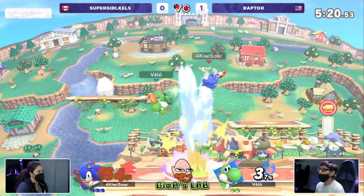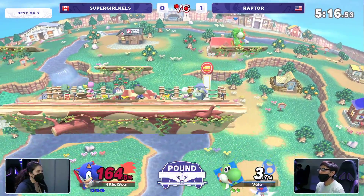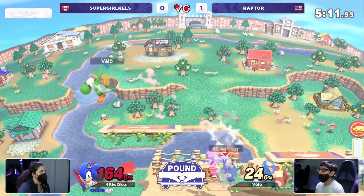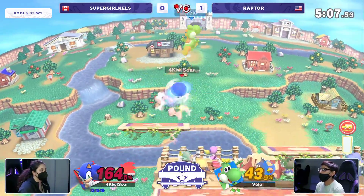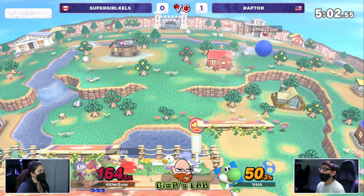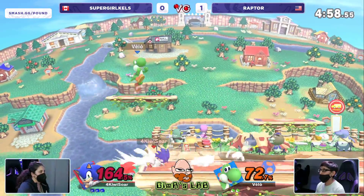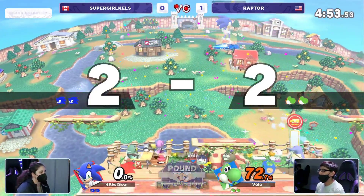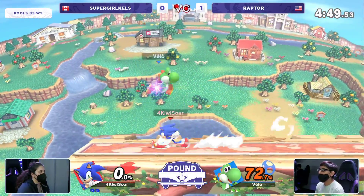Still alive for the moment — accidental air dodge off stage, does not matter. Is Raptor still keeping up this aggression? Oh my goodness — if Kels had decided to go above the stage, that would have been a stock. But Kels is actually doing something similar to what happened to Raptor: she's waiting for those falling up airs, because that's the main way Raptor's been getting a lot of damage, and she's not getting hit by them nearly as much in game two. Significantly better adjustments being made — but the back air is going to take it, with a 72% lead so big for Supergirl Kels.